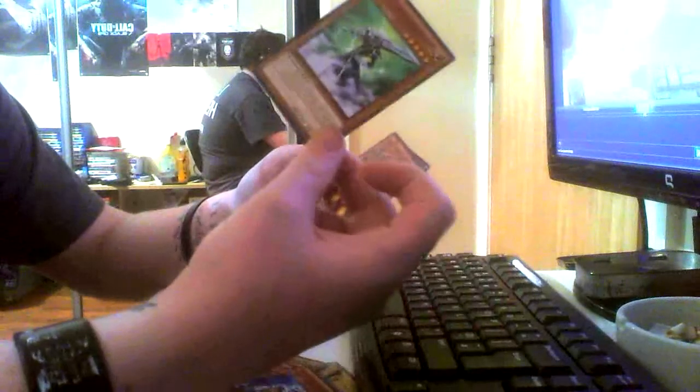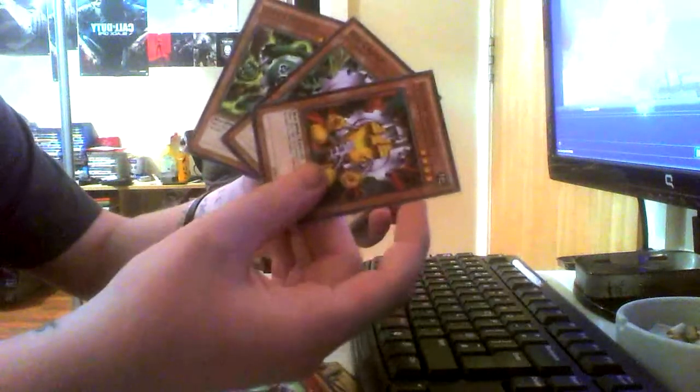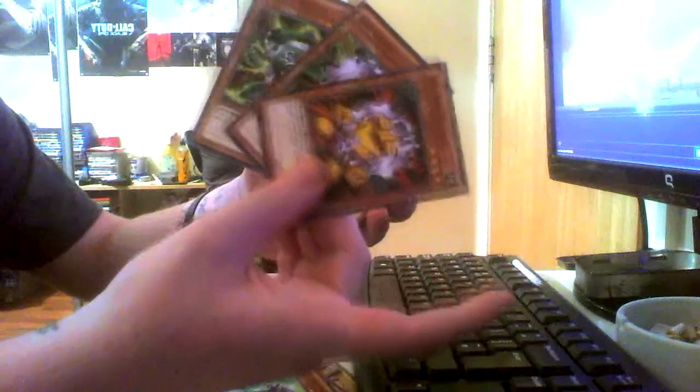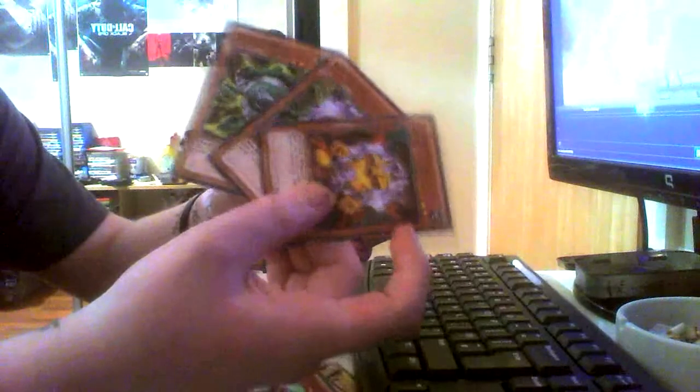Silent Swordsman Level 3 — we've got 2 of these in the deck, good cards for a warrior-style deck. Silent Swordsman Level 5 is also included. Then there are the yellow, red, and green Gadget cards — these are pretty much like the alpha, beta, and gamma that created the Valkyrion the Magna Warrior. They're quite nice cards with good effects. If you summon one of them you can draw or summon another from the deck, so if you've got multiples it's great.